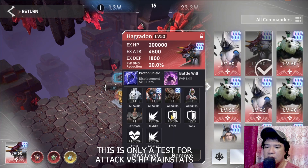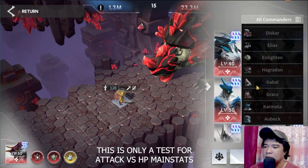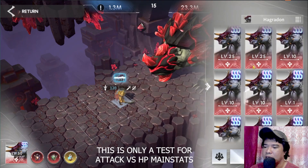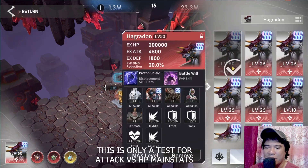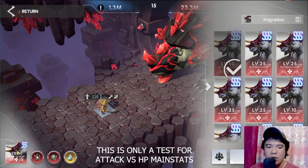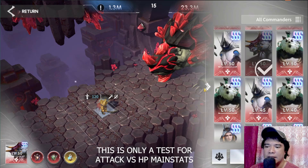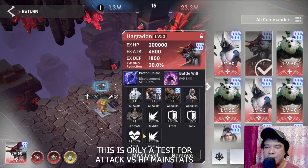I have Hagradon here — let me find a better one. Okay, I only have one Hagradon available. HP is at the front row — that's 10 HP — and I'll move Leo to the middle so he won't be affected by HP or attack buffs from the row, so we only focus on the equipment.